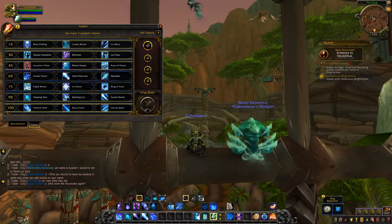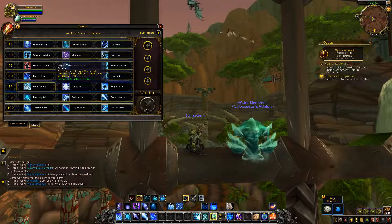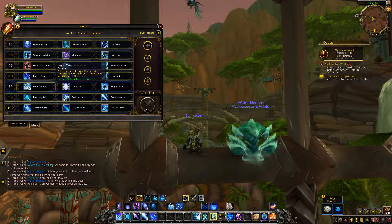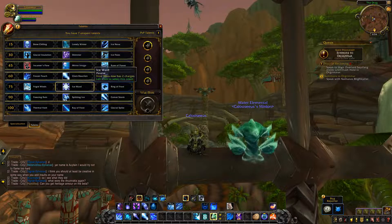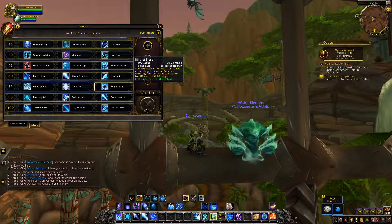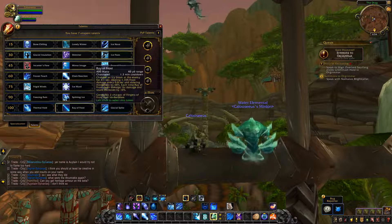The level 75 tier is completely unchanged. Frigid Winds is a passive where all your chilling effects reduce the target's movement speed by an additional 15%. Ice Ward grants Frost Nova two charges. Ring of Frost has a 45 second cooldown — you put down a Ring of Frost for 10 seconds; enemies that walk into and then out of it become frozen for 10 seconds, with a limit of 10 targets.